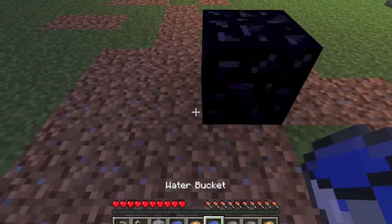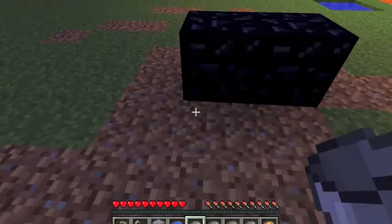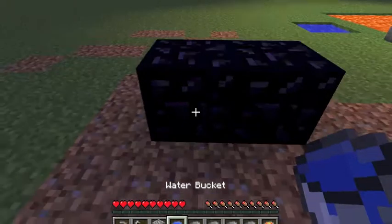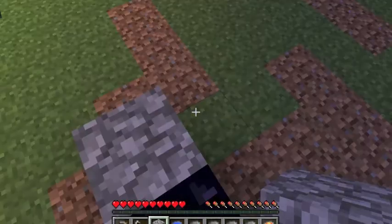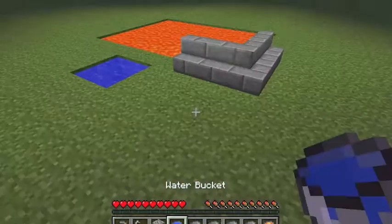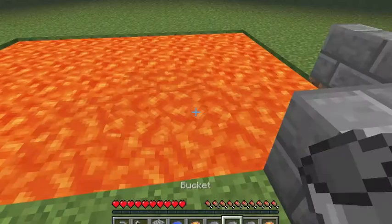I'm going to do the exact same thing right next to it. Now we place cobblestone on either side, and you can probably see the pattern we're going to go by here. We'll go ahead and fill up again before we continue.